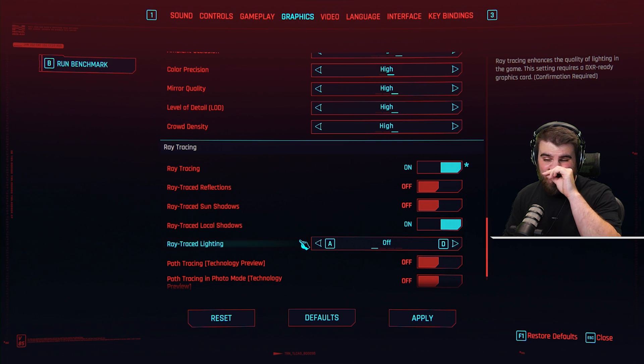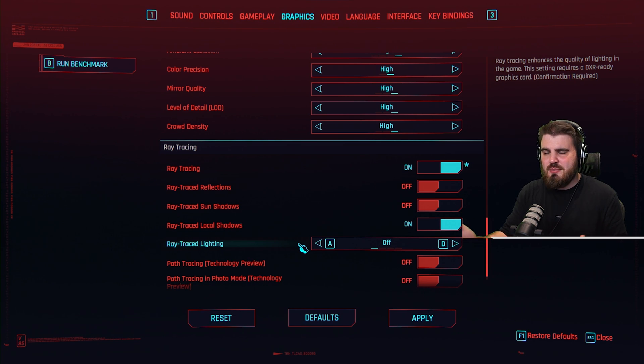Ray traced lighting: I didn't see much effect from turning this on in terms of actual quality of the lighting. It changes sort of how the lighting looks a bit, but it doesn't affect how good the lighting looks in general. So I've just left this off.